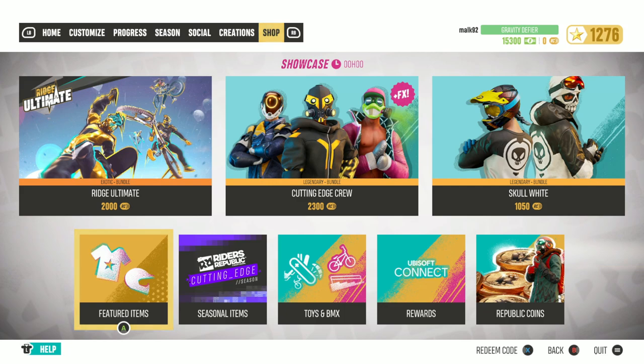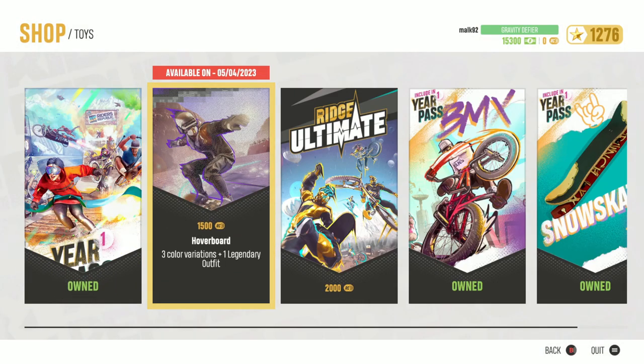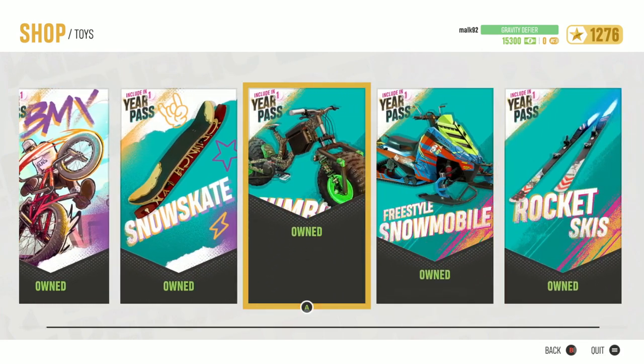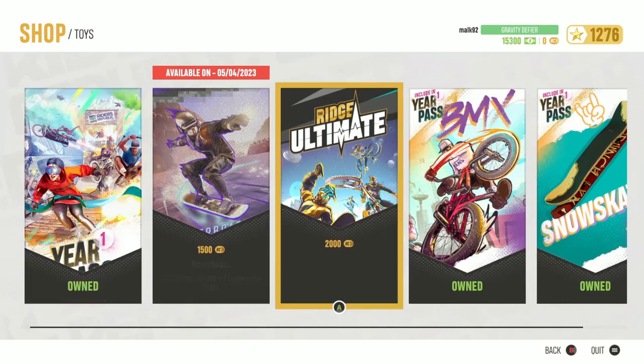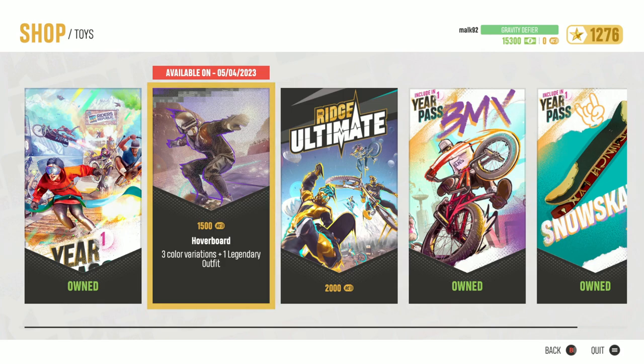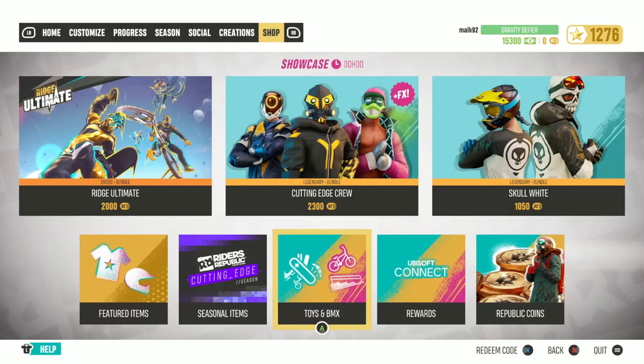They want to be able to test out the toys and mess around for however long they want, then decide if they want to buy it or not. Currently, as you can clearly see, the hoverboard's not out yet. I can't buy it, I can't do anything with it. I bought all of these with the year one pass. Anyway, the hoverboard — can't buy it, can't do anything until later today.